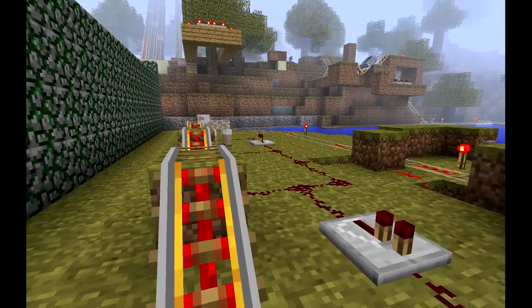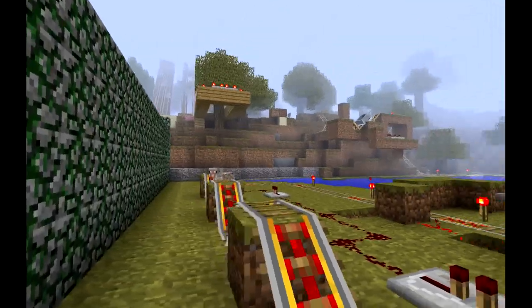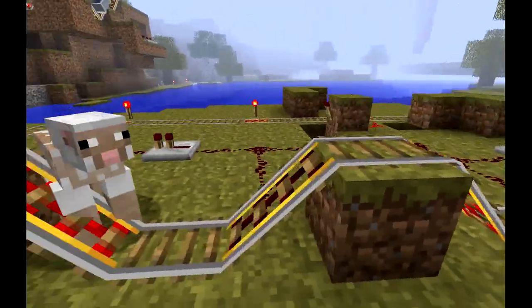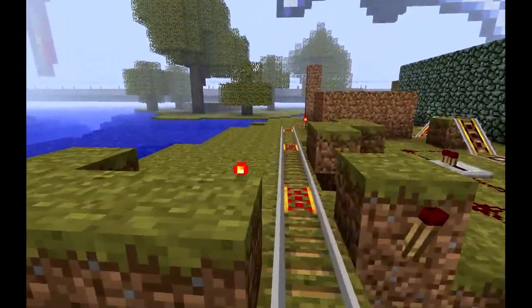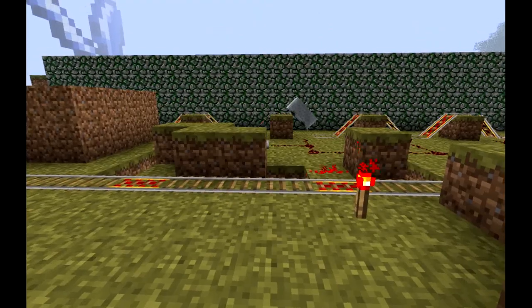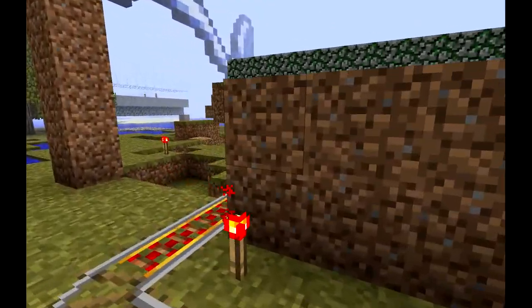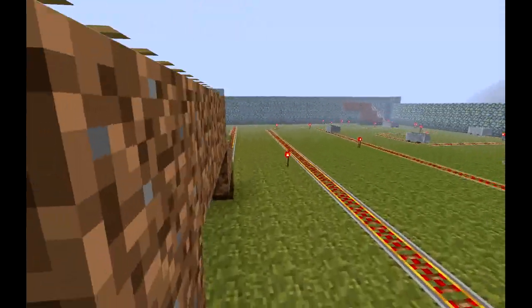Out comes one monster and one minecart. From here on there's a queue system, and I'm going to try and put something fun at the end. A quick glance into it before I put the roof on top and the monster starts spawning. Thanks for watching.